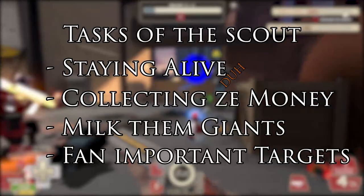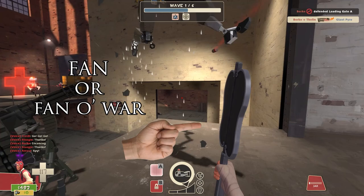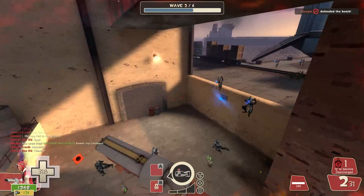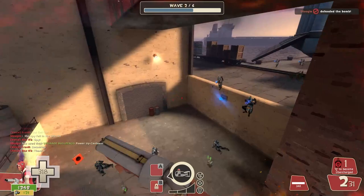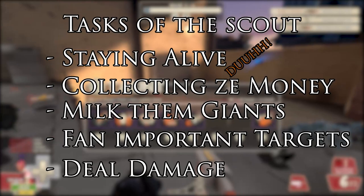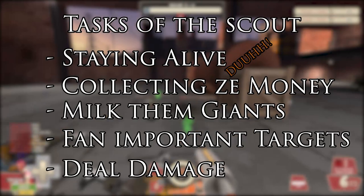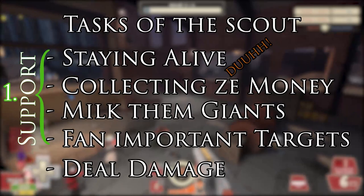Fourth, fan important targets. The Fan of War is one of the lesser used weapons in casual, but it really shines in MVM. Having constant mini-crits against giant robots is so useful that it is basically a must for anyone who wants to take Scout in MVM seriously. You can go up to any giant and fan them, and they take tons of damage through your teammates. Remember, you can only mark one enemy at a time, so don't go hitting all the giants at once. Last but not least — deal damage. This is the Scout's lowest priority task. The Scout is a support character first and a damage dealer second.